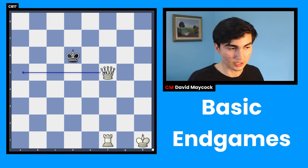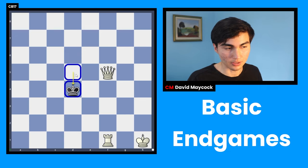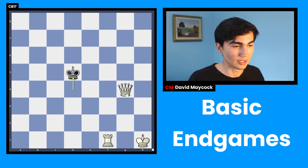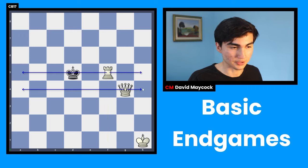In fact, queen f5 would be a mistake because now the king gets to d4, still in the center — you didn't manage to push it back. So what you're going to do is not move this queen but move the rook. Now you have two walls or two fences. There's no way this king can jump over this wall — that was the previous wall, and there's a new wall, so the king has to be pushed back.